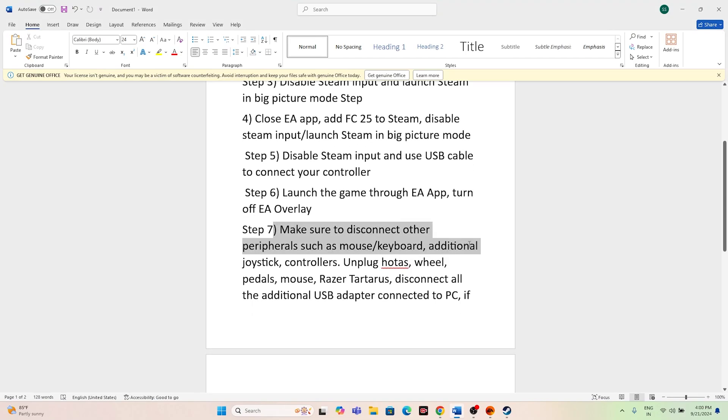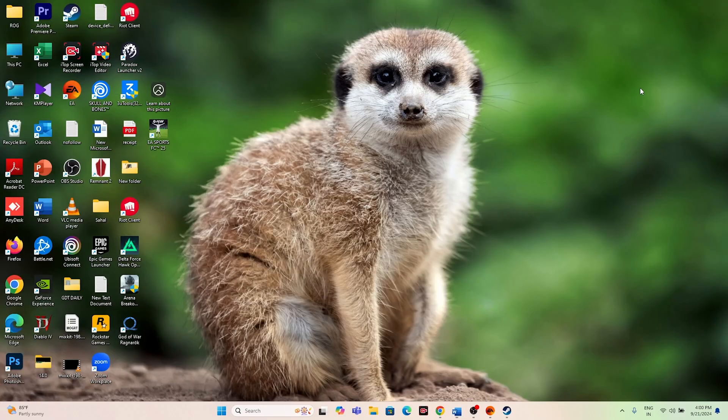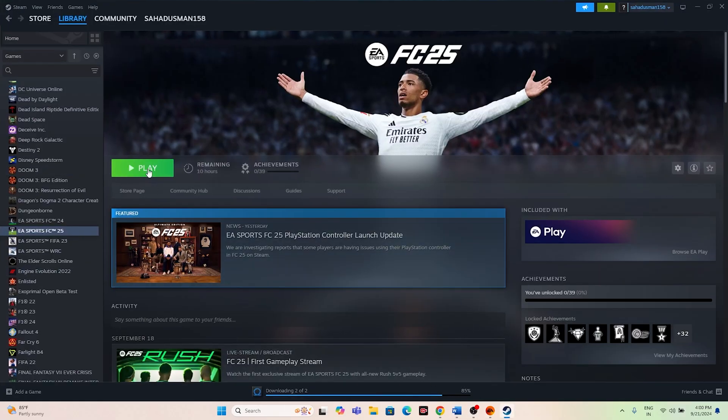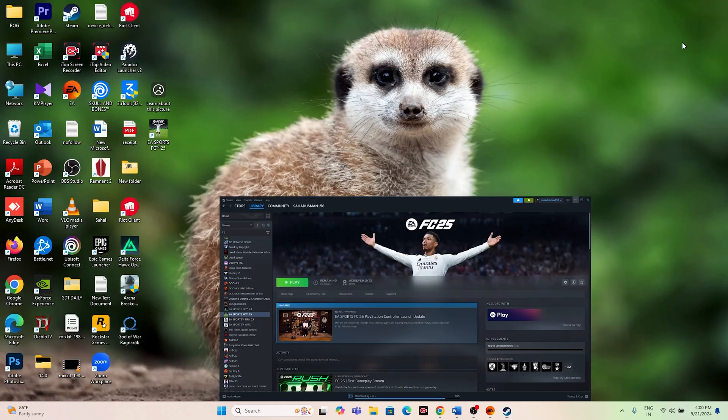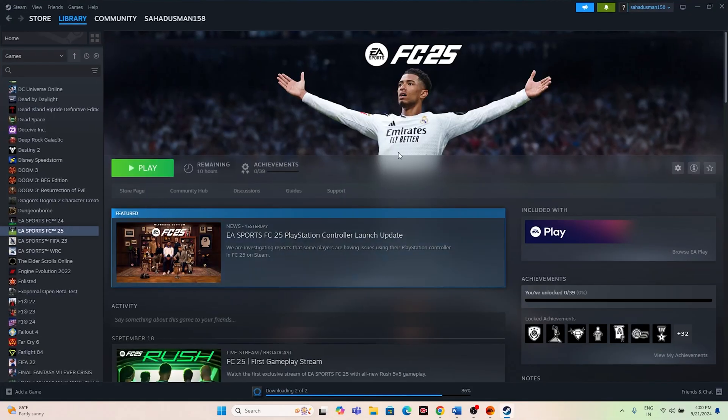The last step is to disconnect other peripherals such as mouse, keyboard, additional joysticks, controllers, wheels, HOTAS, pedals, etc. Unplug all USB devices. Whether you're on Steam or EA, unplug everything, launch the game, and once you're in the game and everything is working fine, connect your controller back and continue playing. I hope this video is helpful — if so, don't forget to subscribe and click the bell icon for more notifications. See you soon, peace out, bye bye.